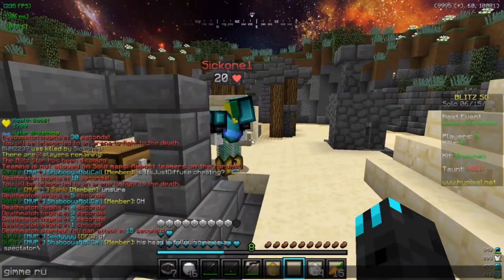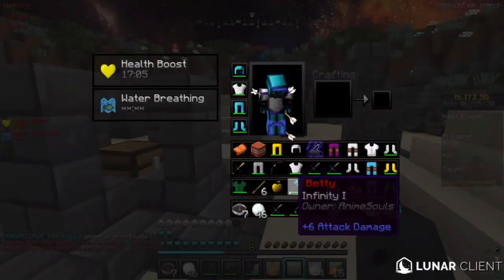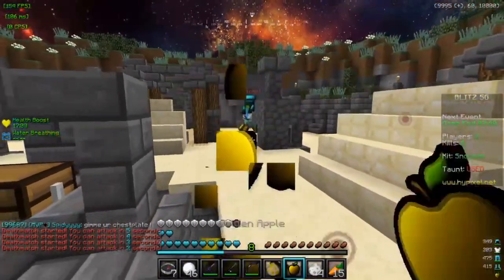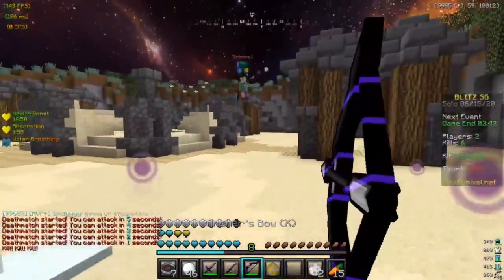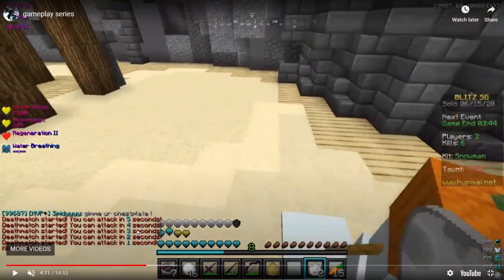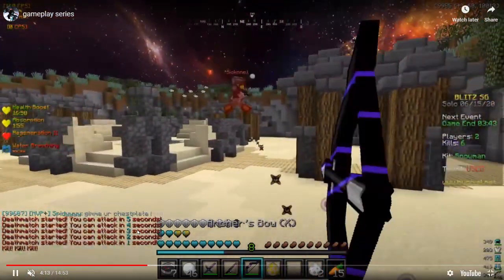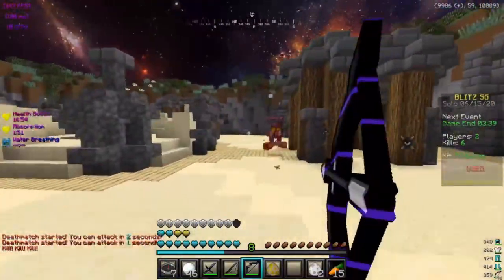Oh shit, this guy actually has major gear, holy moly. Seven armor bars. He's like, give me your chestplate! I need full Diamond for the gameplay review! That was actually cool — I did that in my video yesterday. I wasn't playing Snowman but I got Snowman, and I spawned them, and they hit somebody down and it did fall damage. So that's a good game sense moment, probably not intentional on his end.